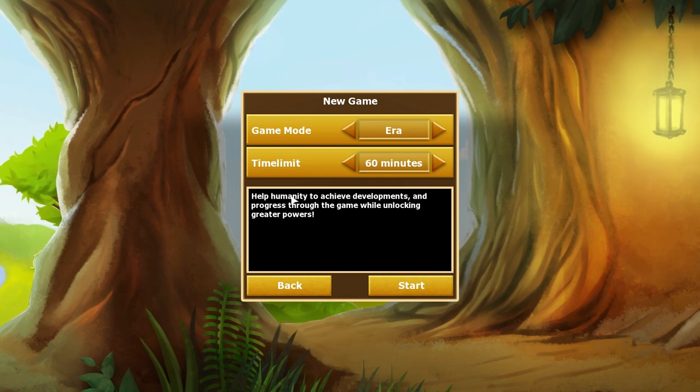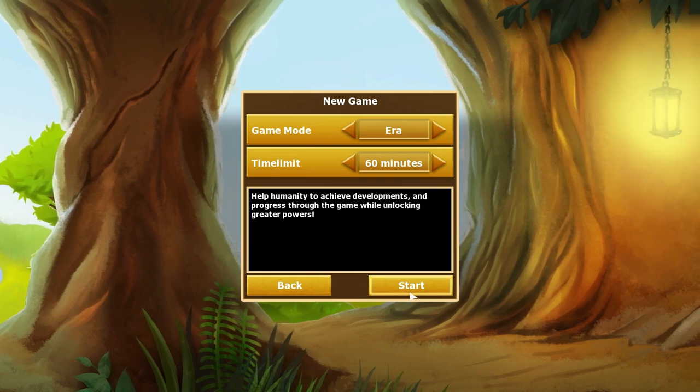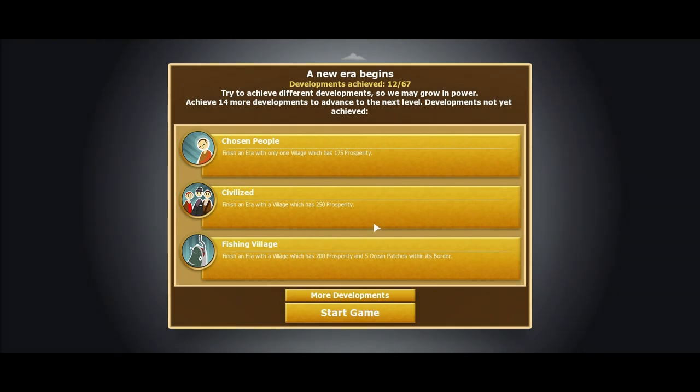So we'll do game mode era 60 minutes, because I have unlocked that. At the beginning of the era, you can choose which development you want to follow. This doesn't reflect on what you have to do — say you chose this one: finish an era with a village that has 200 prosperity and 3 war markers. It's a guideline to help you in the game.